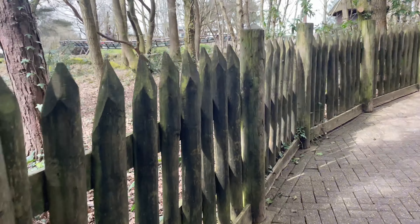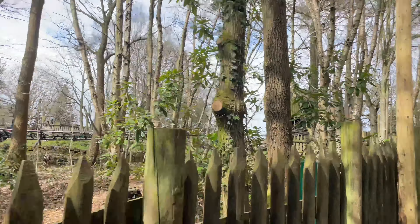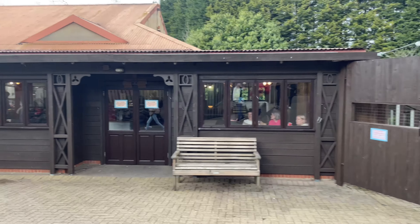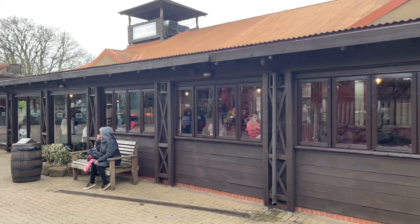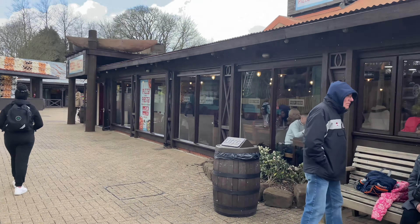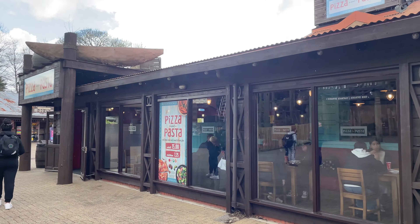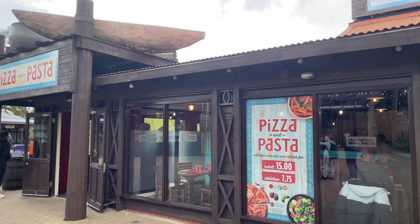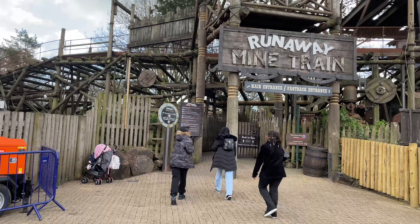I'm assuming — oh, that is the Runaway Mine Train there! This path should lead us up to the Runaway Mine Train. We followed the path around and the first thing you come to is a pizza and pasta restaurant. For adults it's £15, children is £7.75 — all you can eat including a drink. And this is the Runaway Mine Train.